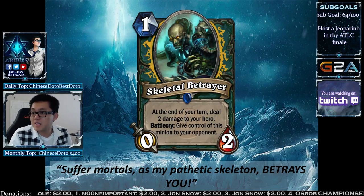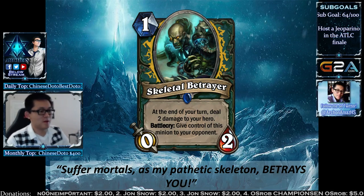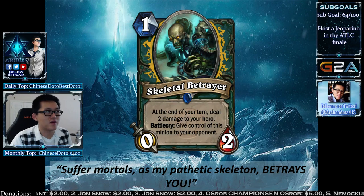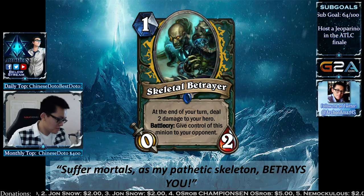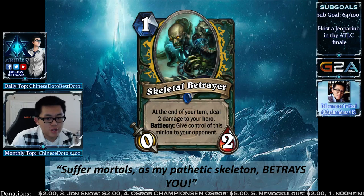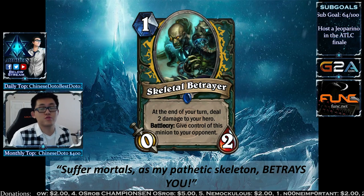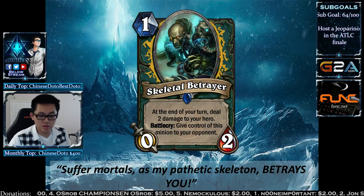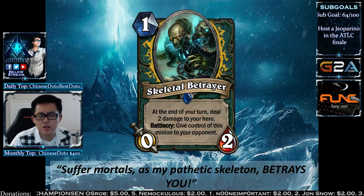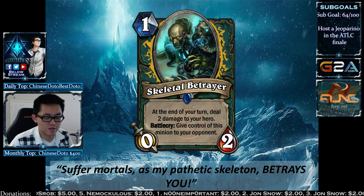The Skeletor Betrayer is a 1-mana 0/2. At the end of your turn, it deals 2 damage to your hero. When you play it from hand as a Battlecry, you give control of this minion to your opponent — so your opponent has a ticking time bomb to deal with. Counters include buffing it up, giving it Taunt, using the tokens for Savage Roar, or eating it with Void Terror. When you play this card yourself, you're not establishing any minions, so it might be a very niche deck card.